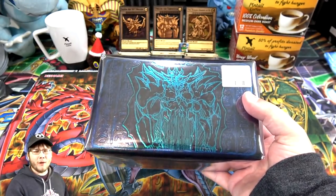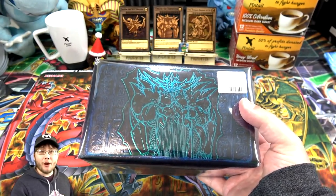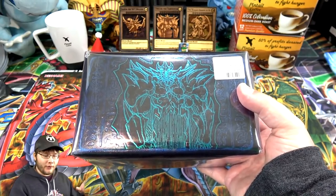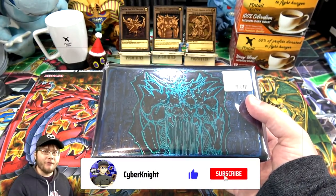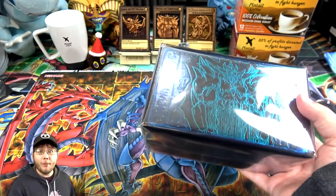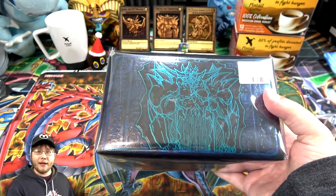You guys may be wondering, well how did you actually get the one you wanted? Well Jockrod.com, which is where I buy a lot of stuff, opened up on my channel the Japanese products. They were actually selling the God Boxes, but also had an option where you could choose which one you wanted, because normally it's random, as you guys know.